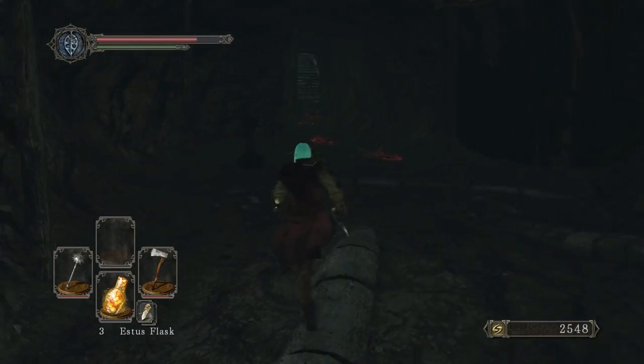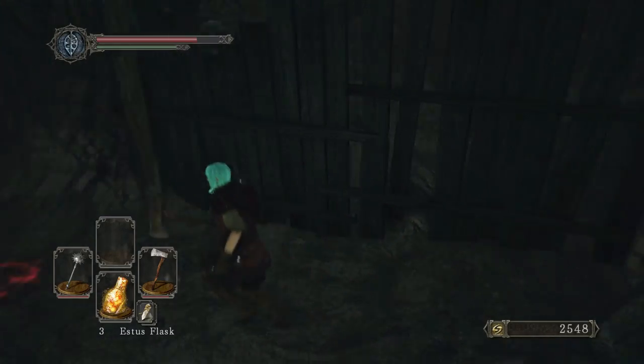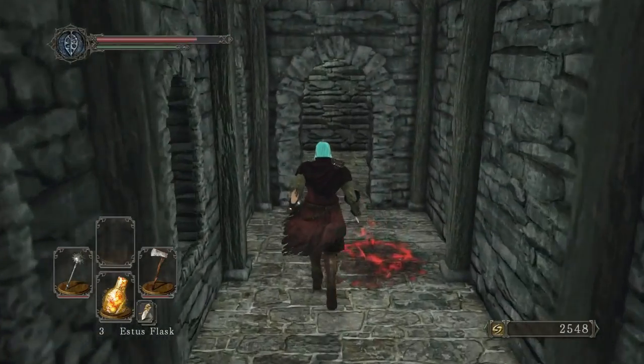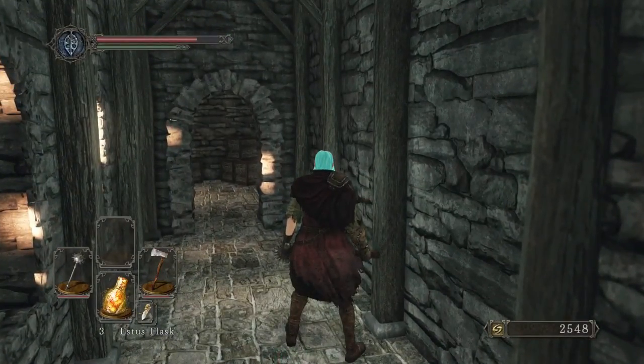He's holding an Estus Flask Shard. Does he fight me? No. A chesty chest! That's why I call him Sans — he's just sitting there doing nothing. Is there anything else or is it just to get the Estus Flask Shard and whatever's in the chest? A soul vessel — what is that? You can use it to completely restart your character, reset all soul levels. Okay, I need to go real quick, I'll be right back.